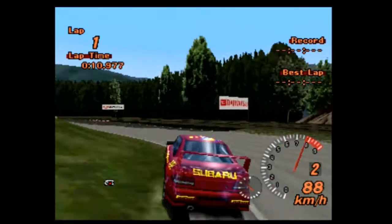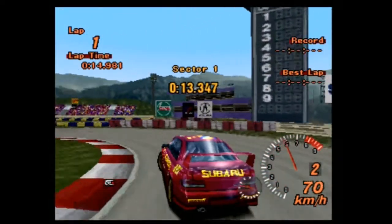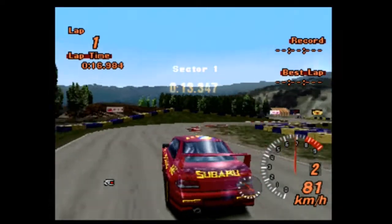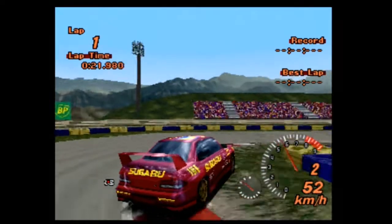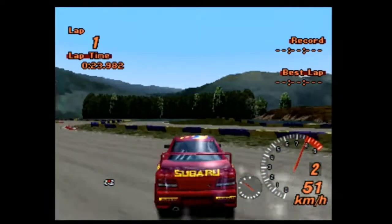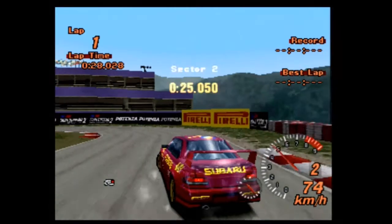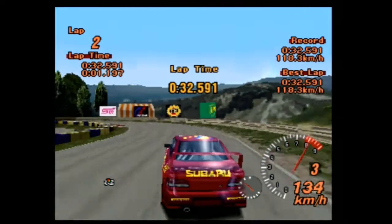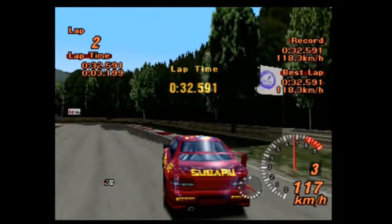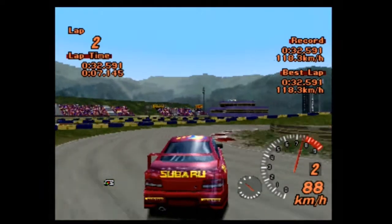Ultimately, I don't think this is going to be beating the Evo just because it doesn't have the power of the Evo — the power to weight ratio on that car was insane. But you never know, I mean the Evo wasn't hugely controllable, so maybe this car can beat the Evo in that regard. A 32.591 on its first flying lap, though, certainly is nothing to be ashamed of.